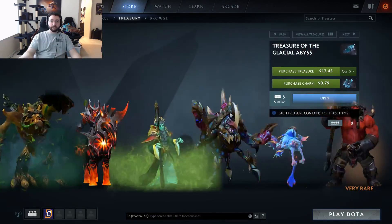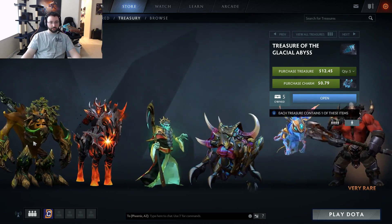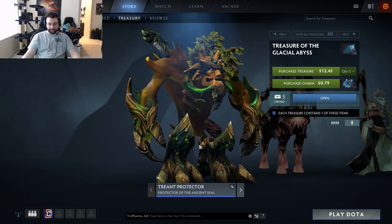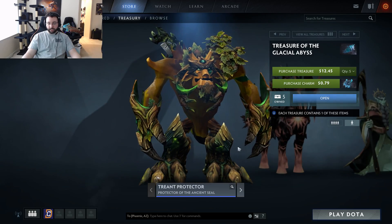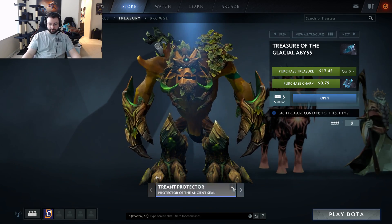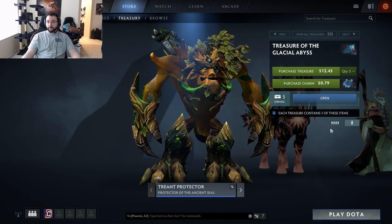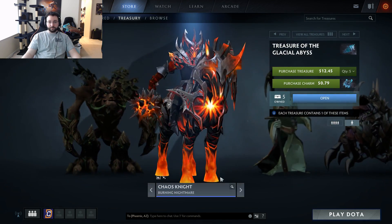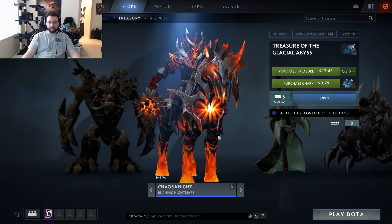Anyway, let's take a look at the chest. It's called the Treasure of the Glacial Abyss. First is a Treant set — the Protector of the Ancient Steel, made by TrunkTH and RandomSmileyFaceGuy, which we use a lot for our sets. Next is a Chaos Knight set — The Burning Nightmare — and this one's pretty cool, I like it.